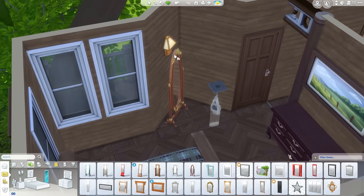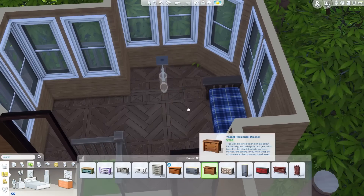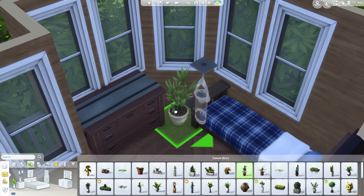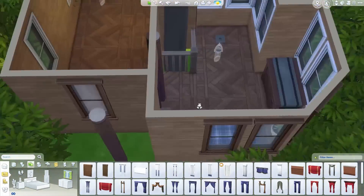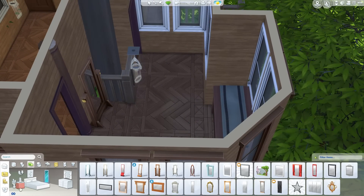Kitting out the bedroom with all the necessities you need. Moving downstairs now to the secondary bedroom — where you'd have a child, a teen, a brother, a mother, a grandmother, a grandfather, a cousin, a friend, a roommate, or even an enemy.